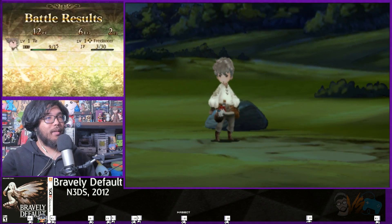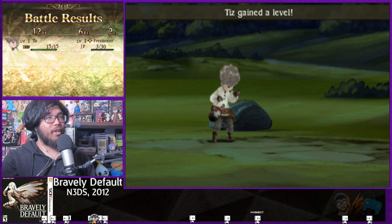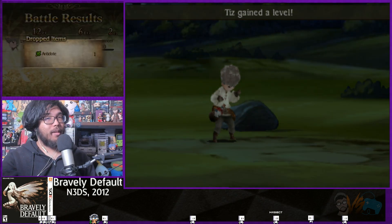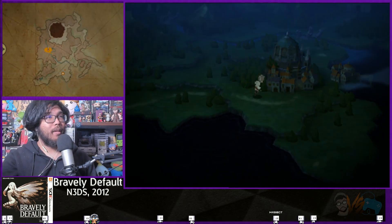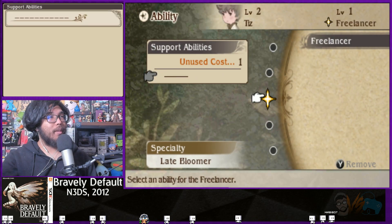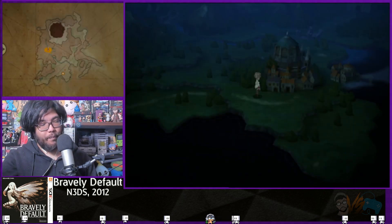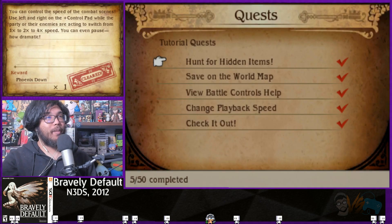Hell yeah, they got leveled up! Level up! Do I get to choose, like, stats? Probably not. I probably don't get to choose the stat boost. That's fine. One unused cost but we don't have any other abilities. So we finished that one. We got a Phoenix Down for that.